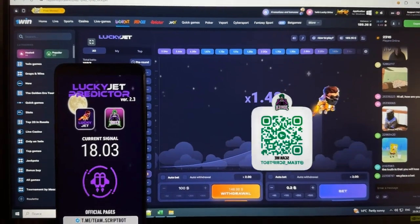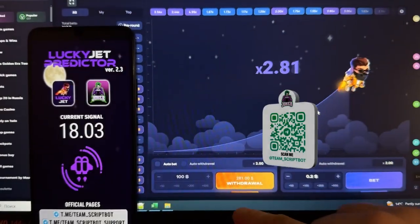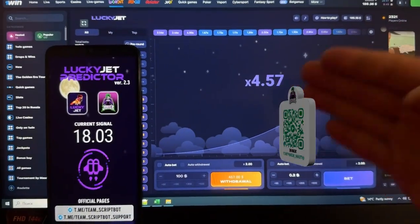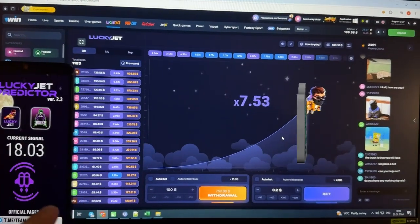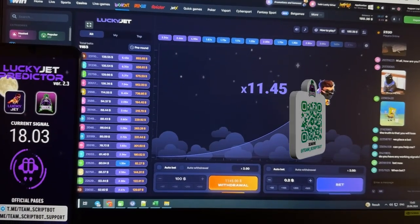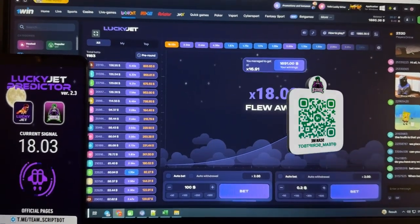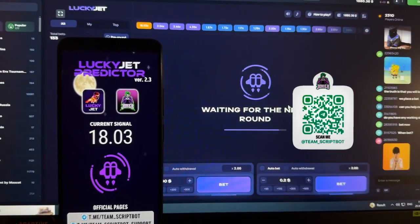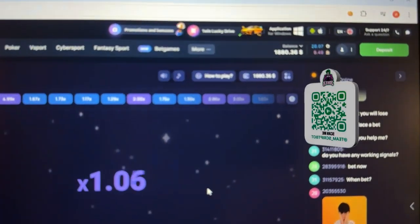Now for a really big win. My bet is 100 dollars — check my money going up more and more. The current signal and current coefficient: Lucky Jet continues flying. Some players already pressed withdraw because they don't use my application. Lucky Jet predicted this, and I know the current signal. I press withdraw — a really big winning amount!